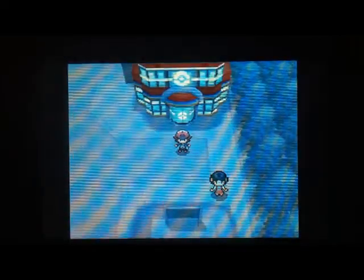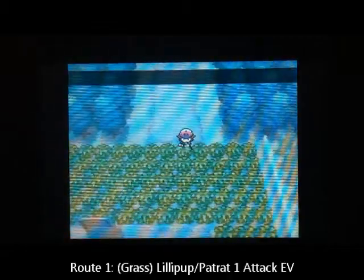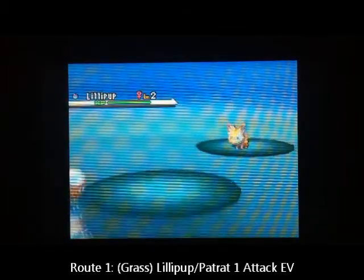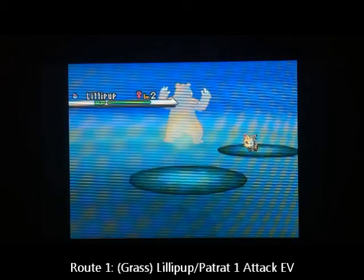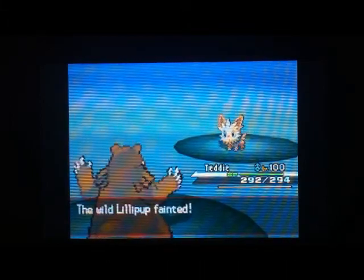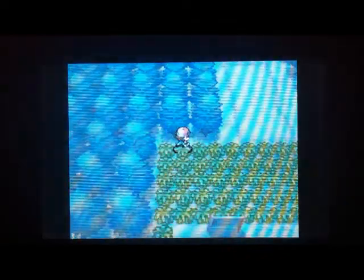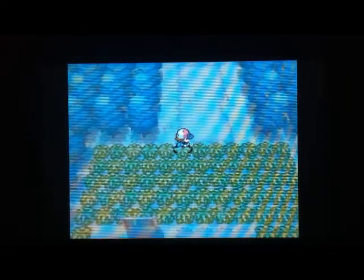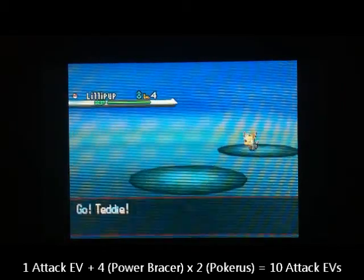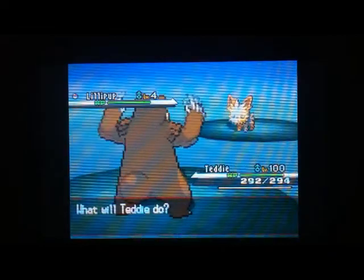The next EV we're going to do is attack. You can encounter Patrat and Lillipup on Routes 1 and 2 — Route 1 right below the city is a little bit better because you only encounter Patrat and Lillipup, and they always give one attack EV. This is a little different from a Pokemon that gives two EVs: with one EV, holding the Power Item gives you five (plus four), then multiply by two with Pokérus, which means ten. So after 10 Proteins for 100 EVs, KO 15 Patrat or Lillipup, then remove the Power Item and KO one more, putting you at 252.